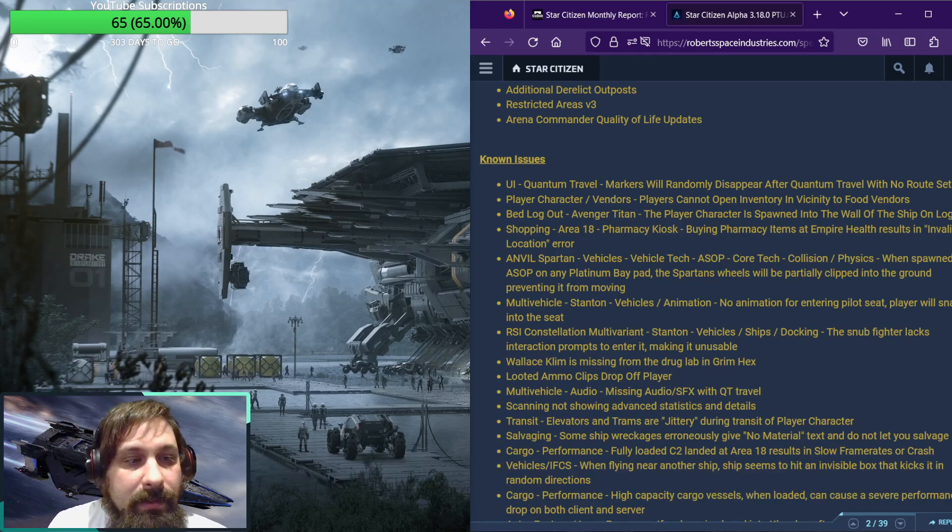Anvil Spartan — another new one. Vehicles, vehicle tech, Aesop, core tech, collision physics: when spawned via the Aesop on any Platinum Bay pad, the Spartan's wheels will be partially clipped into the ground, preventing it from moving. That's a rough one for anyone planning to use that one. Multi-vehicle, vehicle animation: no animation for entering pilot seat — player will snap into the seat.